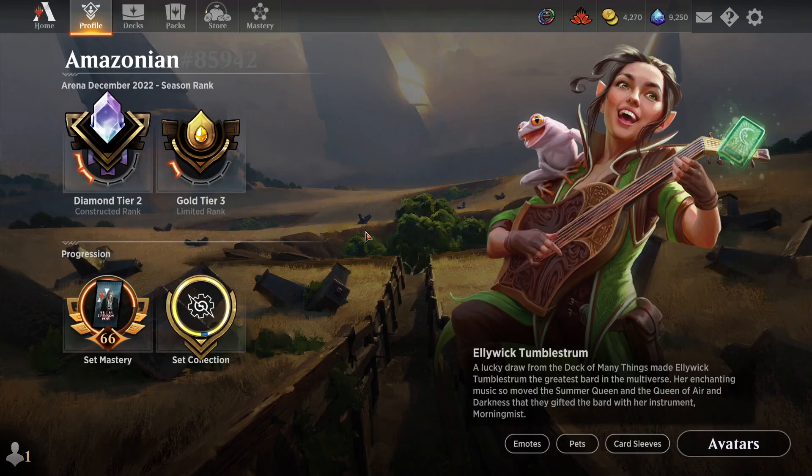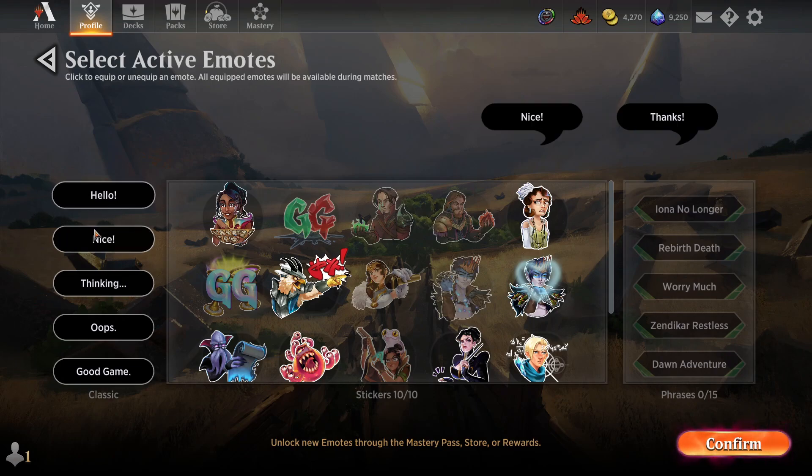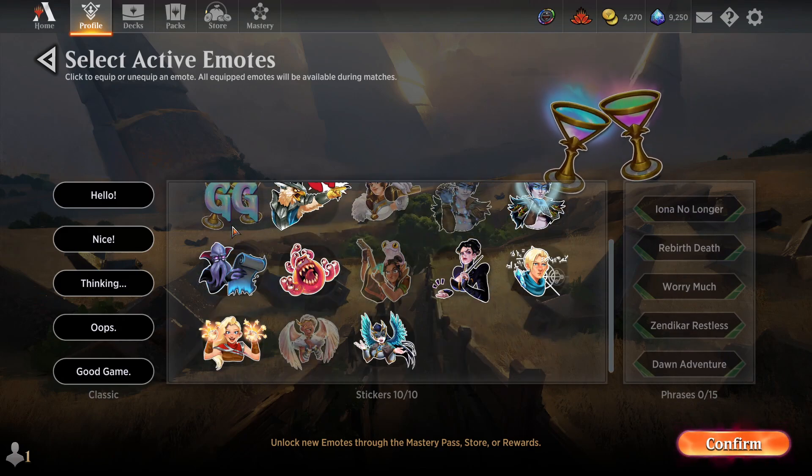The last option for customization here is emotes. Emotes are a way for you to communicate with your opponent during games, either through text, stickers, or phrases. The phrases haven't been added to Arena for a while so you may not have any of these unlocked, but in the middle you'll see there are a lot of different pictorial emotes.